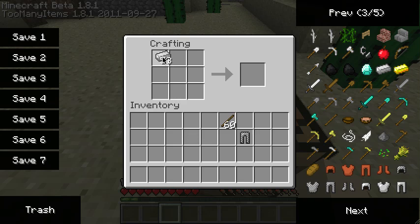Now let's make a chainmail chestplate, and you do it basically like this — there we go, and there we go, we have a chainmail chestplate.